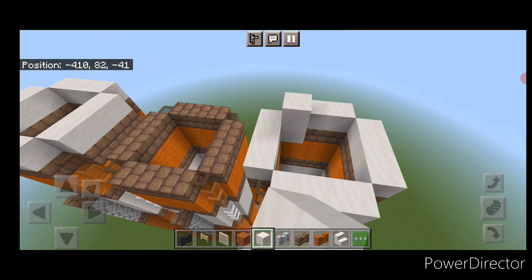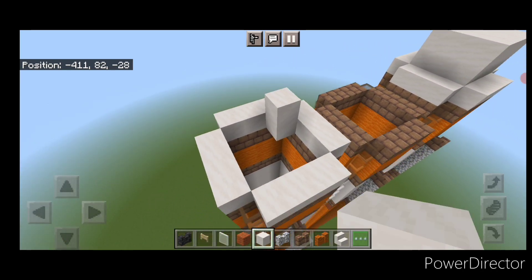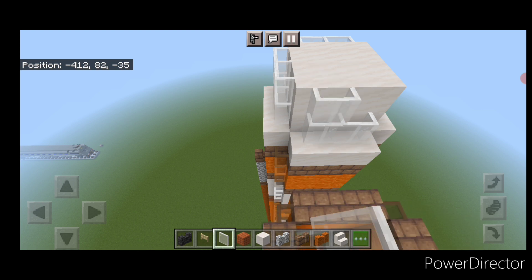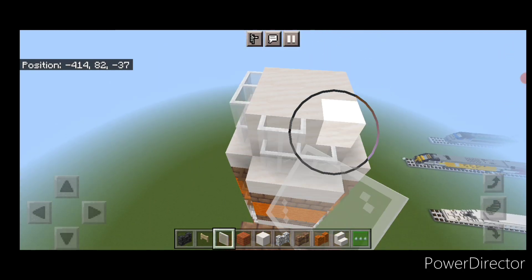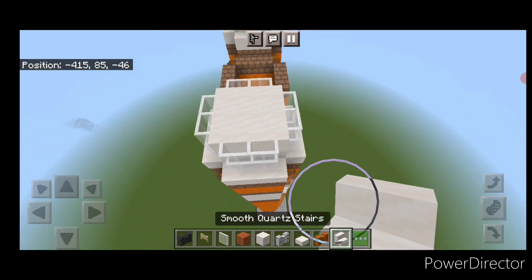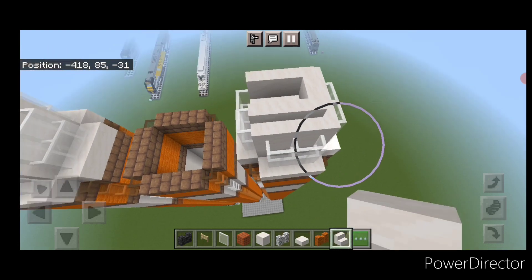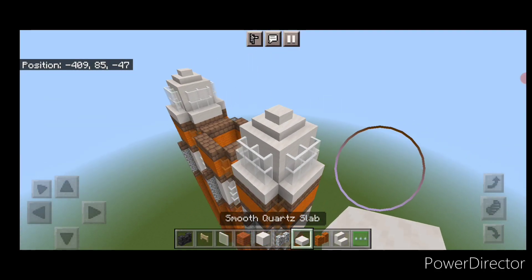On the center of each side booster, on the next block up, do a three by three of smooth quartz in the center and make it two blocks tall. Then on all four sides of this, put two layers of three white stained glass panes, and repeat the process on the other side booster — two rows of three white stained glass panes on all four sides. Then on top of the three by three, go around it with outward facing smooth quartz stairs so they wrap around all four corners. Do the same on the other side. Then put a block in the center and a smooth quartz slab on the top middle on each. Now the side boosters are completed.